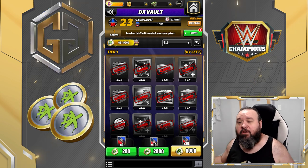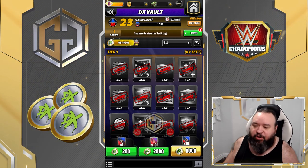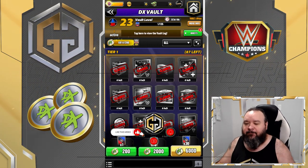Hello G-Nation, I'm your host G and we are gonna do a 30 pull for the DX Vault.